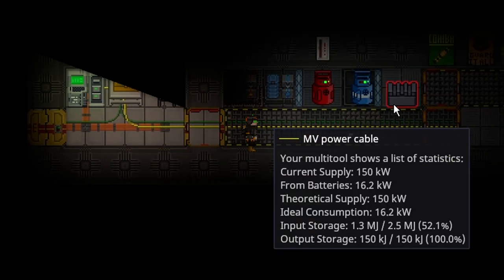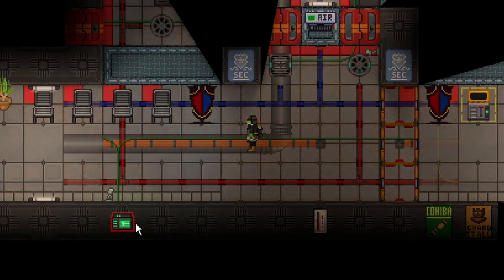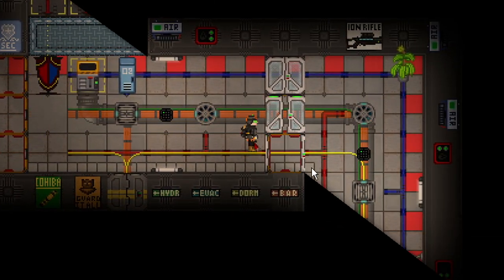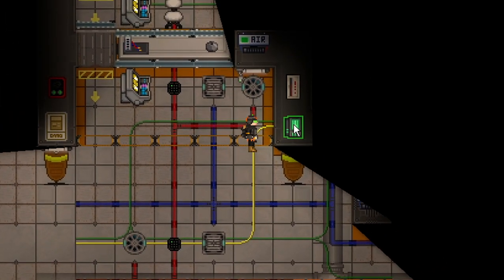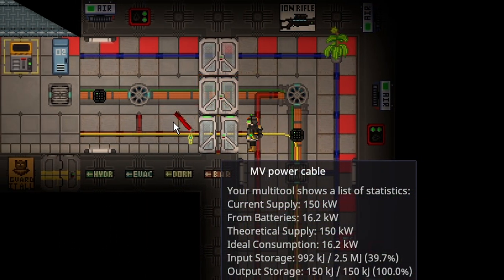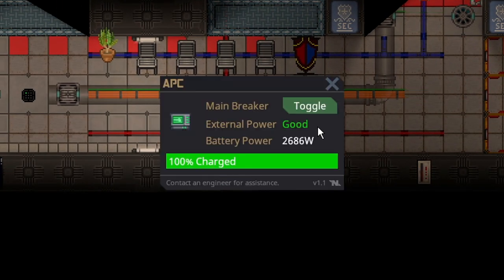You can easily identify what turns on: if an APC is green, that means it is fully charged. This APC and that APC up there are on the same network, and this is the only other APC on the same network. The power is good right now because the substation isn't dead, but once the substation dies, it will kill all the power in the area.